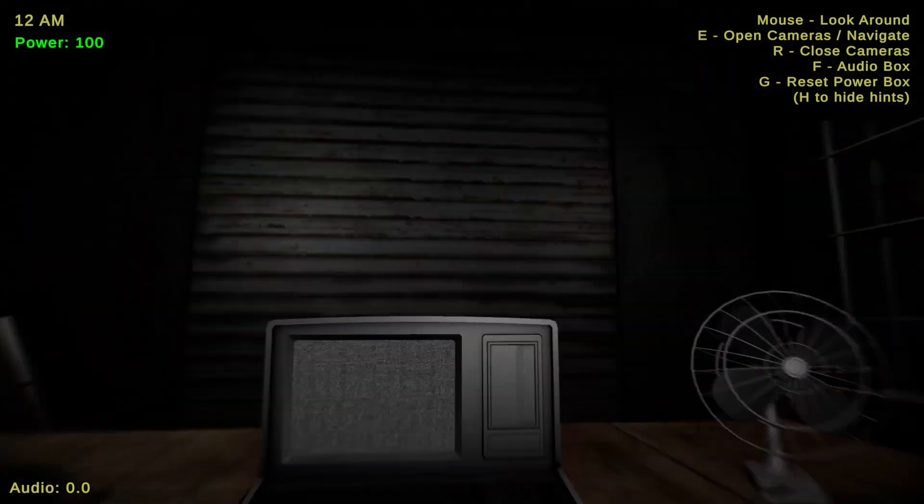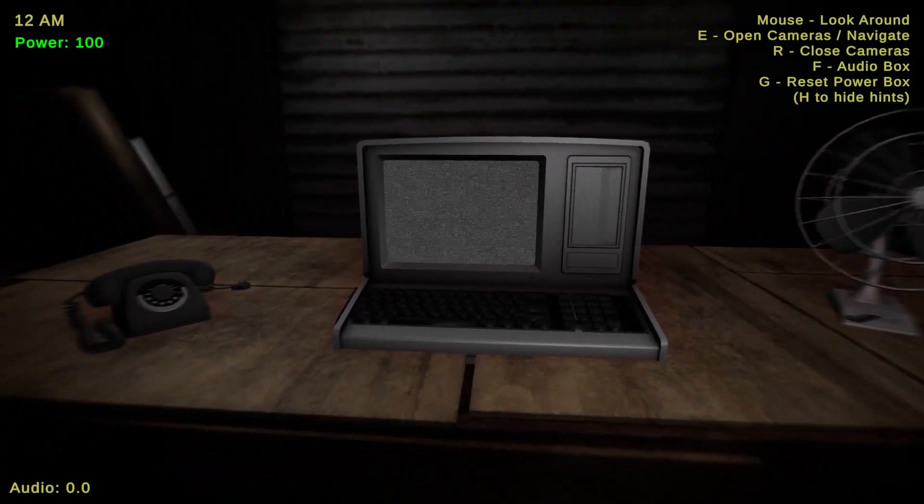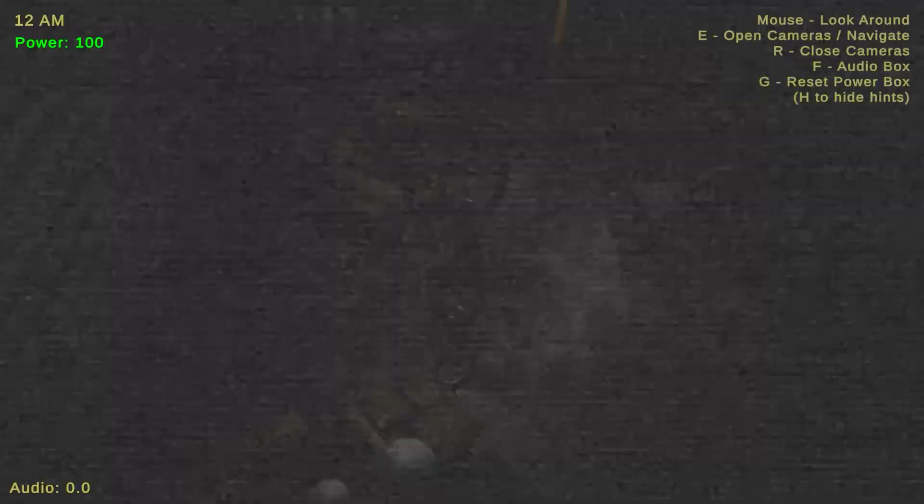We're gonna get a 12am screen. It's only one night, not five nights, because five nights does take a lot of time. You can look around, and I've made it so you can't use a mouse at all — you have to use keybinds. E is to open your cameras and you can navigate throughout them.